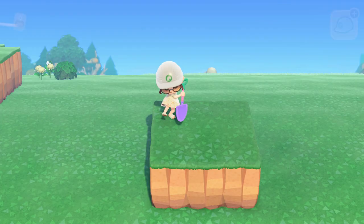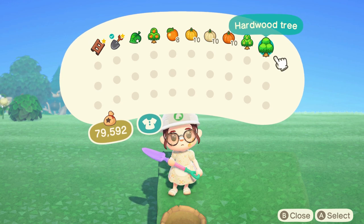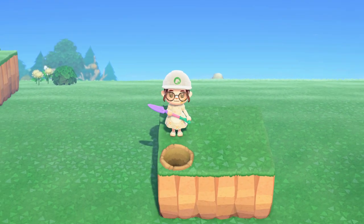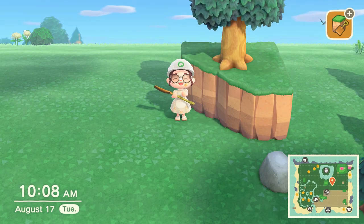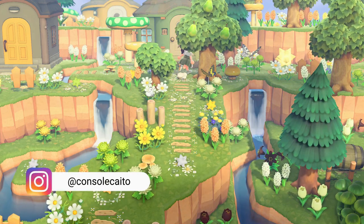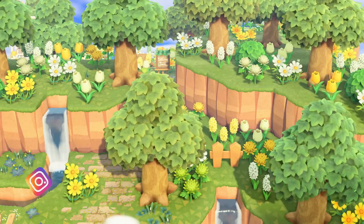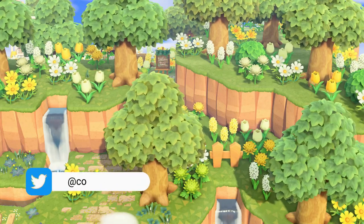Animal Crossing has some weird limitations when it comes to terraforming and planting trees, one of those being the inability to plant trees on cliff sides. But actually, you can. This is one of my favorite glitches in Animal Crossing — super easy to do once you get the hang of it, and it allows you to plant your trees on the edges of cliffs, which just clears up so much space when you're decorating.